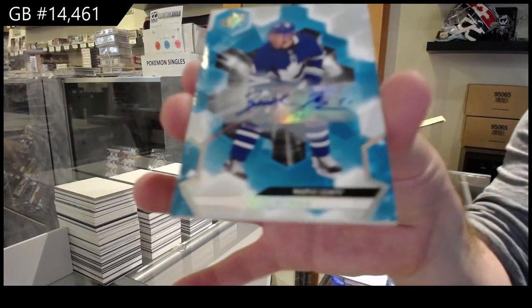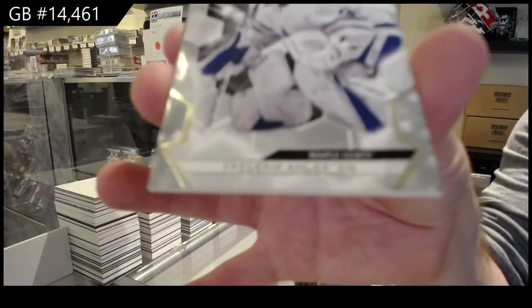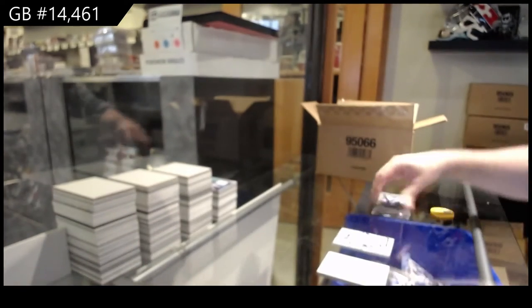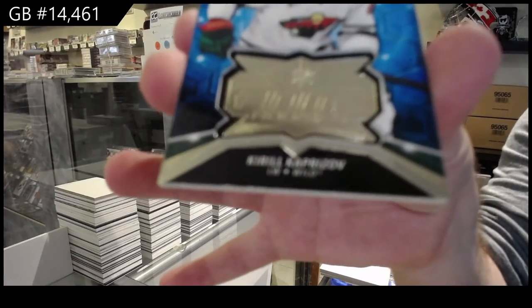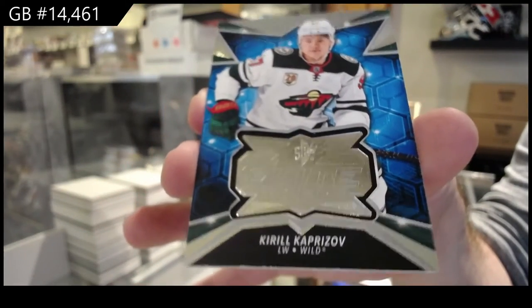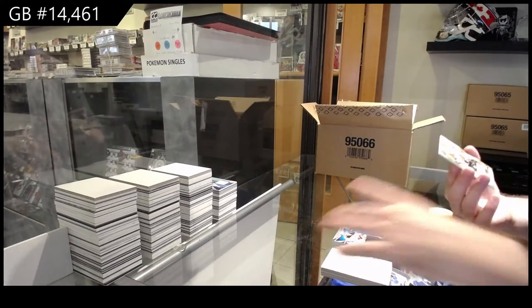We've got a base auto Zach Hyman for the Maple Leafs. We've got a 2/99 Freddie Anderson, base. Finite Rookies Kaprizov for the Wild — beautiful. And for the Hawks, base jersey Patrick Kane.